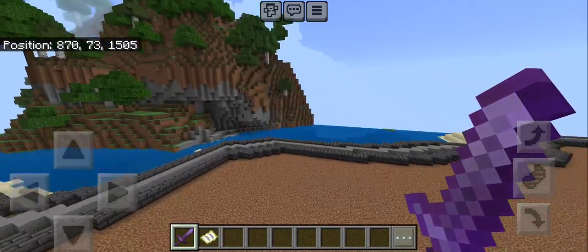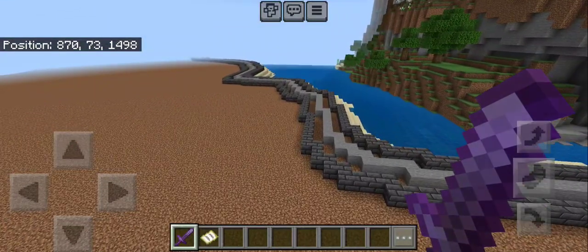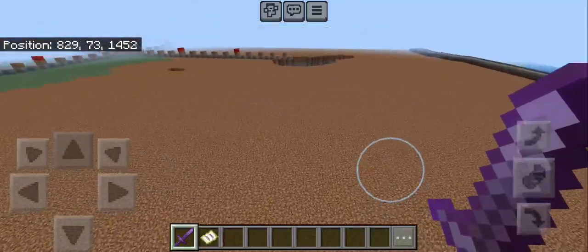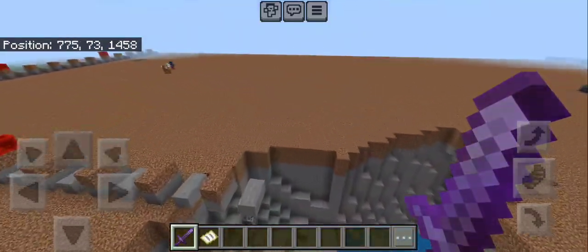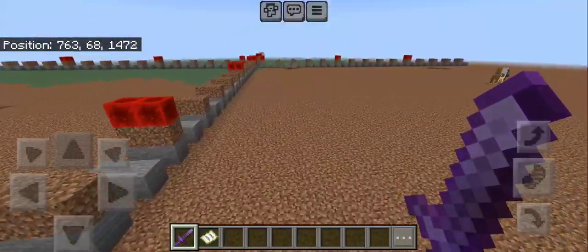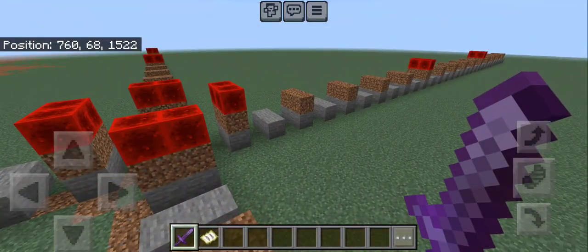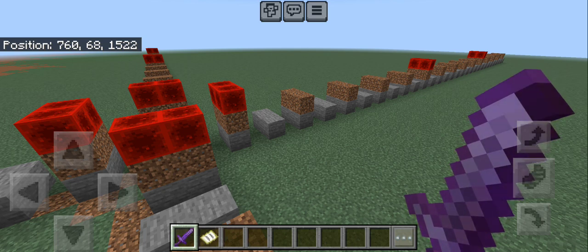Normally, with the other places that I've built, I've started with the castle itself and then did the wall. That's why in one of my other videos I was talking about how the castle gets really close to the wall. This time I started out with the outline of the wall, and now I'm building the castle more in the middle.